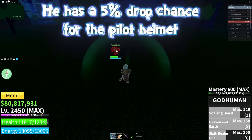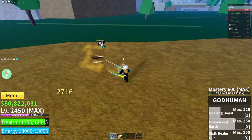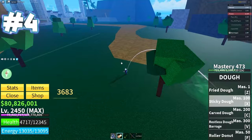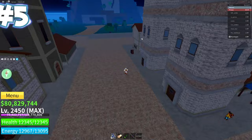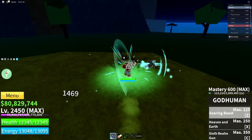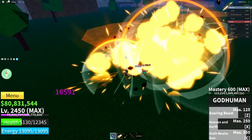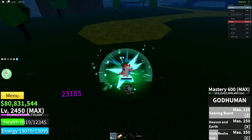In C3 you have to go to Port Town. We have to farm the boss named Stern. He has a 5% drop chance for the pilot helmet.